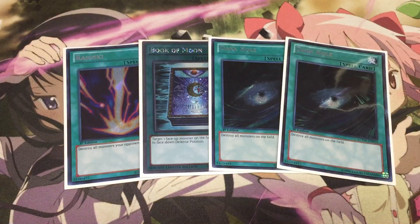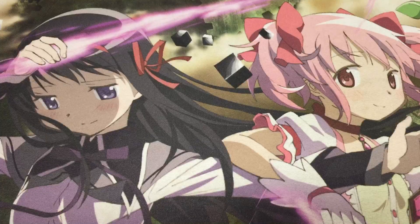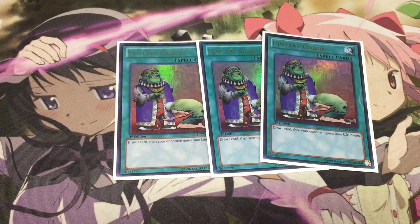Next up we have our spell-based outs: the one Raigeki, one Book of Moon, and double Dark Hole. We do not want to get Jinzo locked ever because that is horrid against this deck — all they have to do is summon it and unless you have an out you are pretty screwed. So we have these four cards as our standard Jinzo outs that we'll hopefully try to see as early as we can. And then finally for the last three spells we have triple Upstart Goblin because 37-card consistency — this is a combo based deck and my mentality is that I should run triple Upstart because it helps us dig for our combo pieces that much quicker.